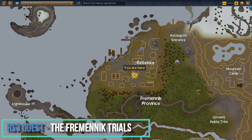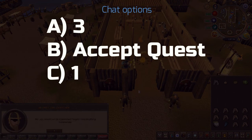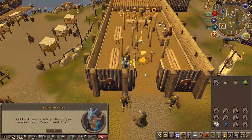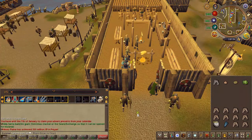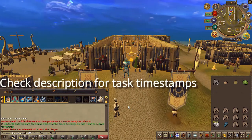To begin the quest, head to the area located here on the map. Speak to Brendith the Chiefsman. You'll now have to prove yourself to be Fremennik material by going through a series of tests. You can do these tests in any order you wish, or just follow along with what I do.